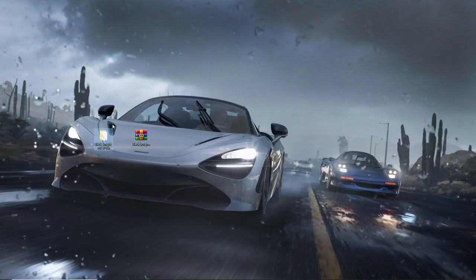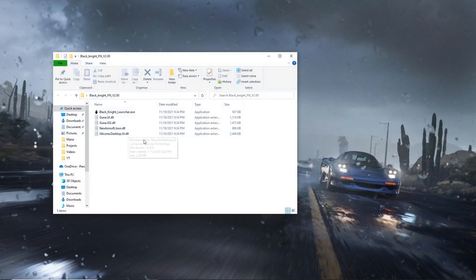What you want to do is just extract it to a folder and it should extract to something like this — and this is your Black Knight FN folder.